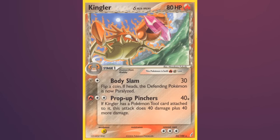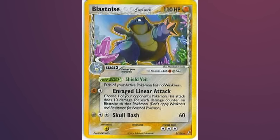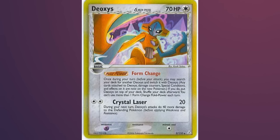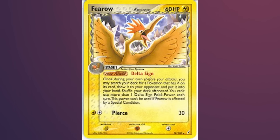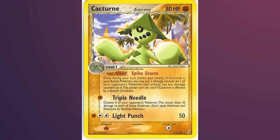Crystals? Gems? For example, here is a fire type Ludicolo, a fighting or rock type Blastoise, a normal type Deoxys, and Electric Ferrow — you know, the works. Fire Kingler, Rock Cacturne — are you noticing anything here?